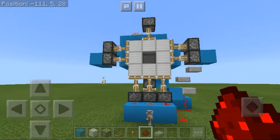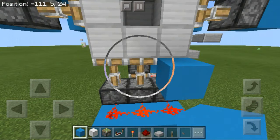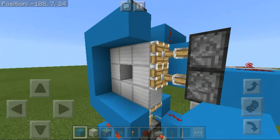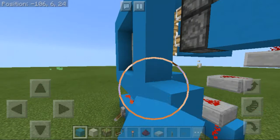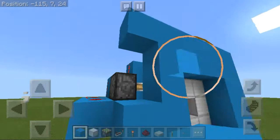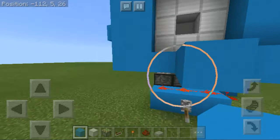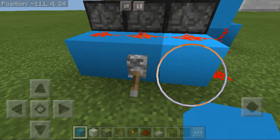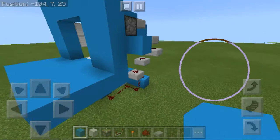Use your block of choice to cover all the pistons, building a frame around them. Cover all pistons including the one on top. Do the same on the other side. Then build a small platform going out — it doesn't need to be much. Remove the test lever and make a little wall where the combination lock will go.